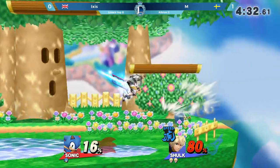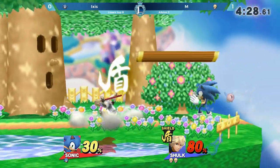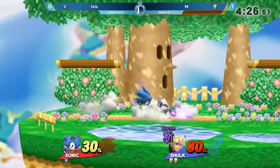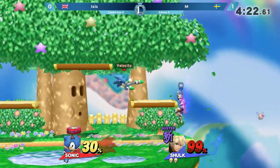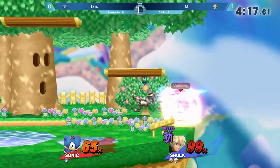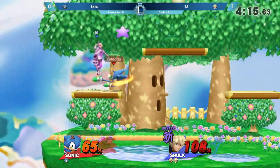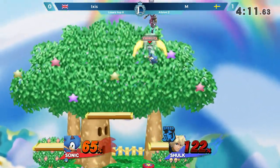And now it's a stock lead for M with a one-game advantage as well. With Speed Art, there's the grab as well, just throwing Ixis around the stage left and right — ping-pong. An excellent combo coming out from that short hop up air. Ixis's defense is looking a little bit lax here as well — dropping that shield and getting caught by that Nair.